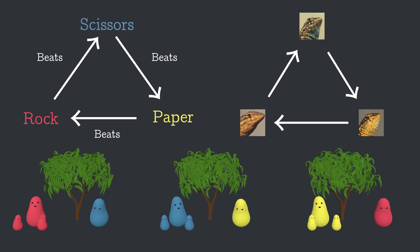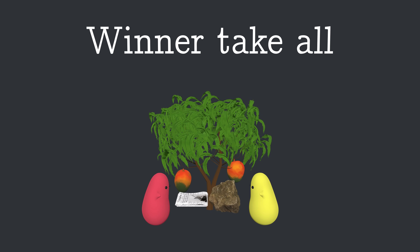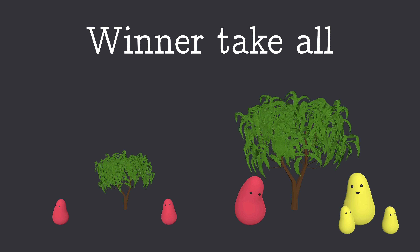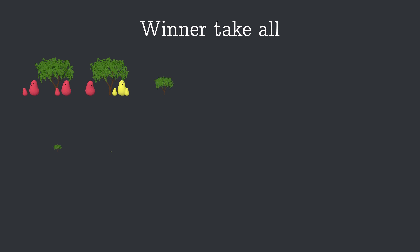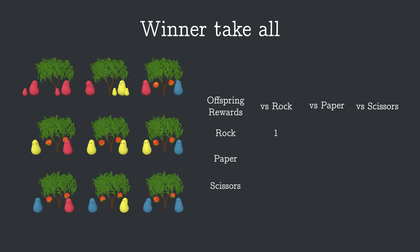In this video, we're going to use simulations to explore the possibilities in situations like this. Before we can run a simulation, we have to lay out the rules in a bit more detail. We'll start with a winner-take-all system, where the winner of the rock-paper-scissors game gets both mangoes and will asexually produce two offspring, and the loser gets no mangoes and no offspring. If both blobs play the same strategy, they tie and they'll each get one mango, each producing one offspring. There are nine possible situations a blob can find itself in, and we can specify all the rewards by putting them in a table — or a matrix, if you want to use fancy words, which I do.